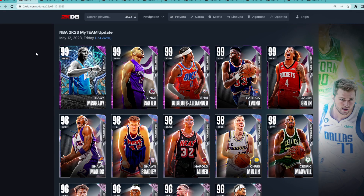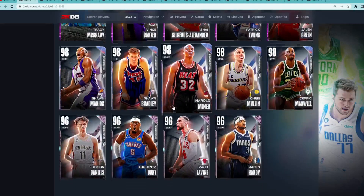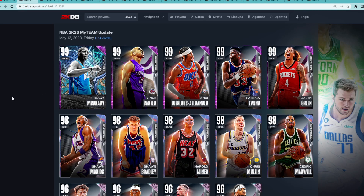In this video, I'm going to be ranking every single generational card from worst all the way to best in NBA 2K23 MyTeam, including the 13 generational cards, the Dark Matters, the Galaxy Opals, the Pink Diamonds, and also the Invincible that dropped in the set, which is Invincible T-Mac. I'll be ranking all these cards from worst to best in game.